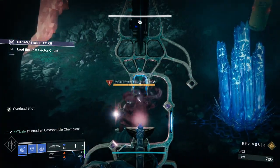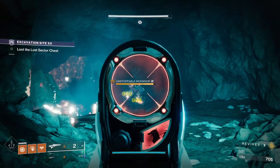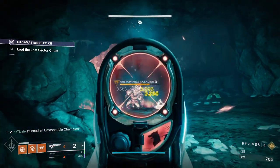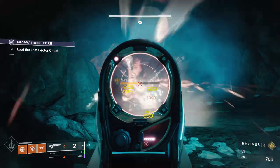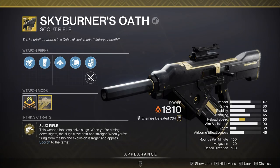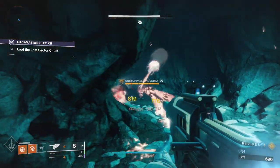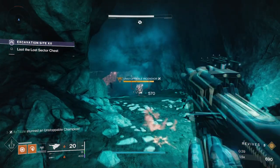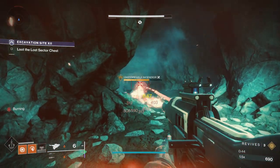Moving on to the energy slot, we have two solar scout rifles. The first and more reliable one for stuns is the Polaris Lance. Landing consecutive crits will cause a solar explosion, and you never have to reload if they are crits. This will cause multiple explosions to stack up Scorch and eventually cause the champion to ignite and stun. Skyburner's Oath works in a similar manner — shoot the enemy from the hip to stack up Scorch stacks, and eventually the champion will ignite. Ember of Ashes can be used to apply more Scorch stacks; in my testing it took one full 20-shot clip with Ember of Ashes to get an ignition.